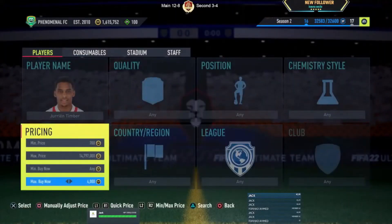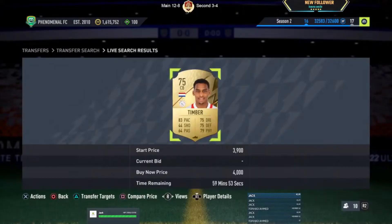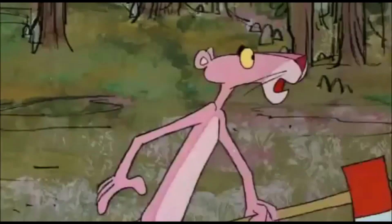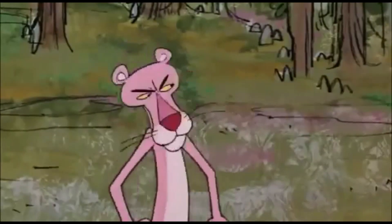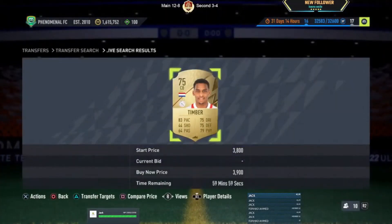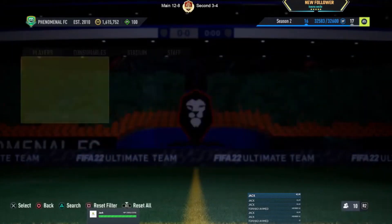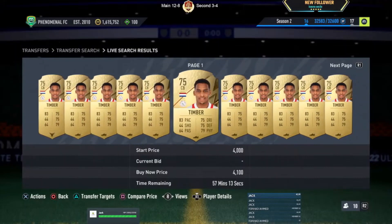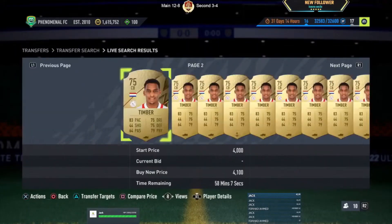The final player for today is going to be Timba. He's got decent pace and is currently selling on the market at 4.1k, so we're gonna try to get him under 3.8 if possible.